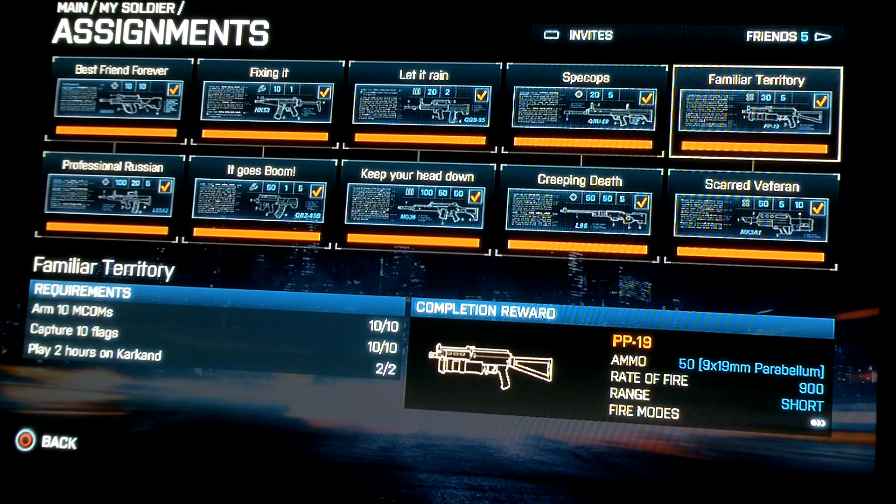On to the PP-19. I actually really enjoyed this weapon. Its rate of fire is ridiculous — 900. And it holds 50 rounds, so this is pretty much close combat. You're going to either kill them or run out of ammo. It's a really nice weapon. It's not really far range, but it's really good. The ARM 10 MCOMs — you're going to have to do Search and Destroy for that one. Capture 10 flags — pretty easy. And the one that got me was play 2 hours on Karkin, but if you only play those maps you'll unlock it.